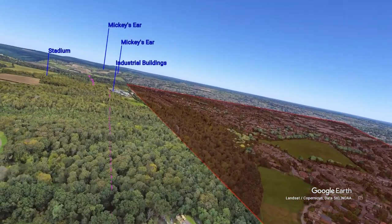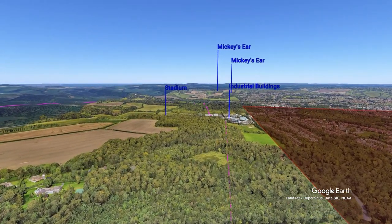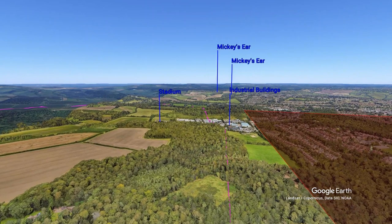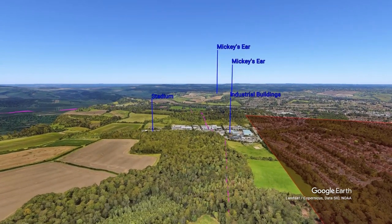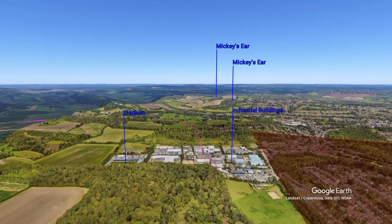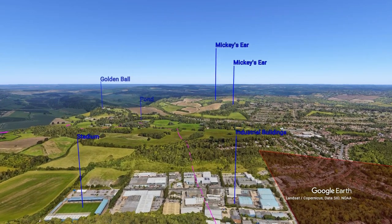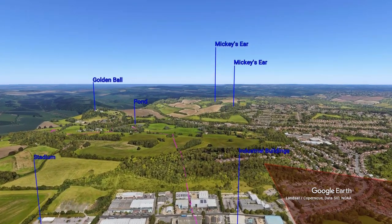Your track runs through the woods towards the industrial buildings beyond them. Try to stay over the woods and don't drift right over the fields between the woods and the houses. As you approach the industrial buildings, the stadium should be on your left.